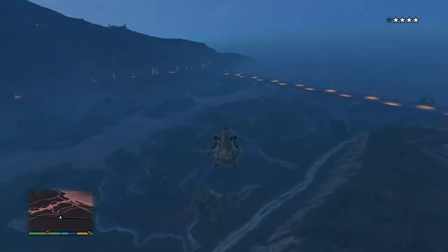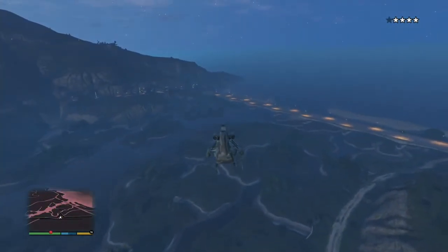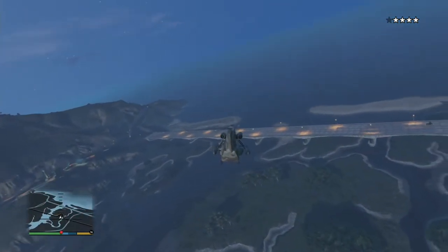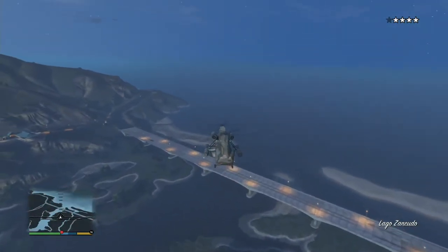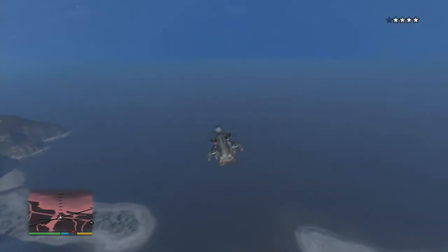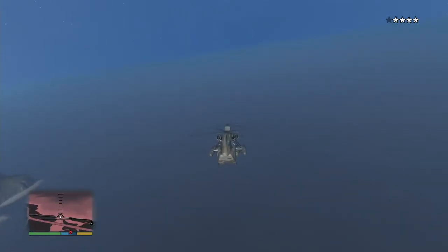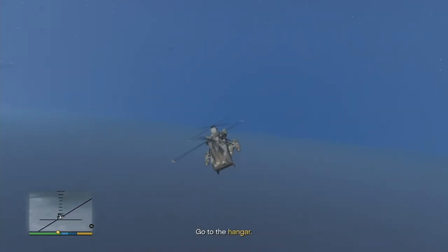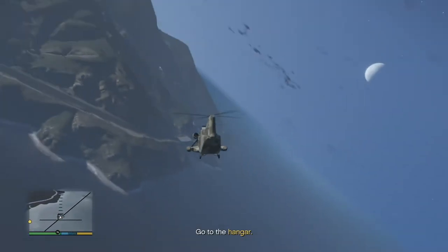The easiest way to shake the wanted level and the military helicopter is to just take it right out over the Pacific Ocean here. You just get far enough off of land, the wanted level will drop, and you can turn around and bring it back to the hangar.